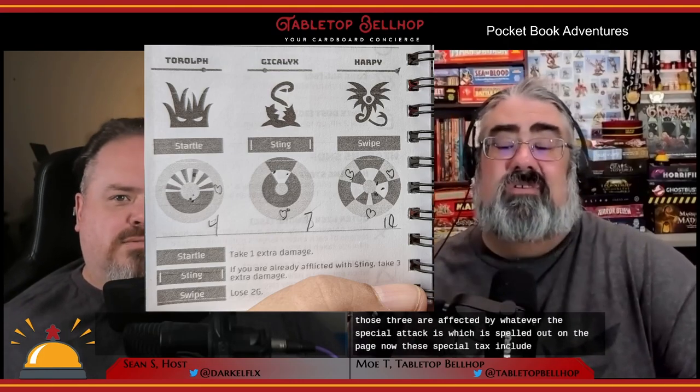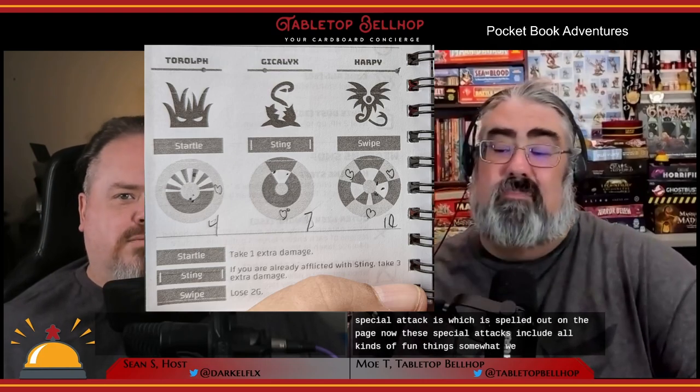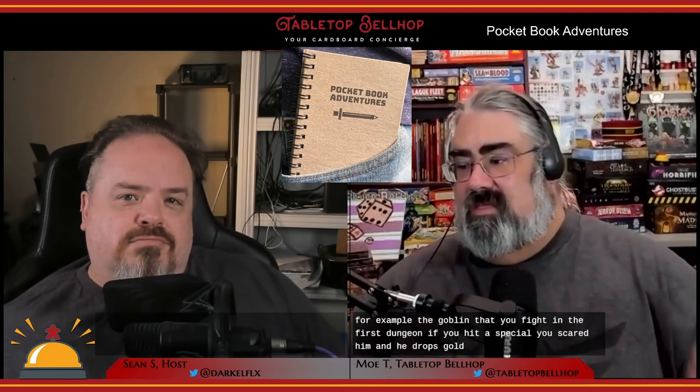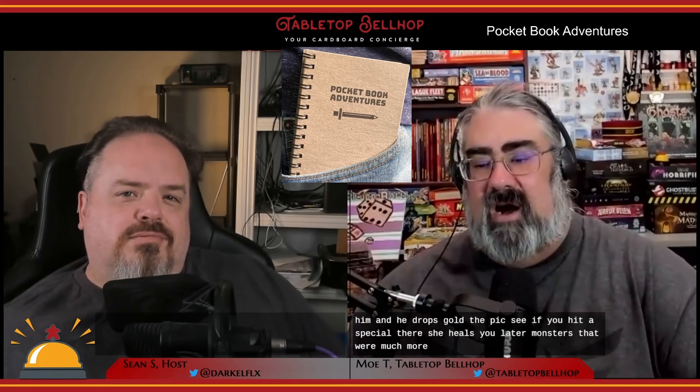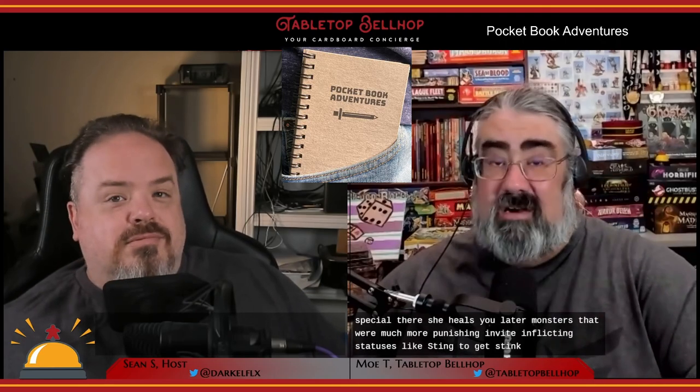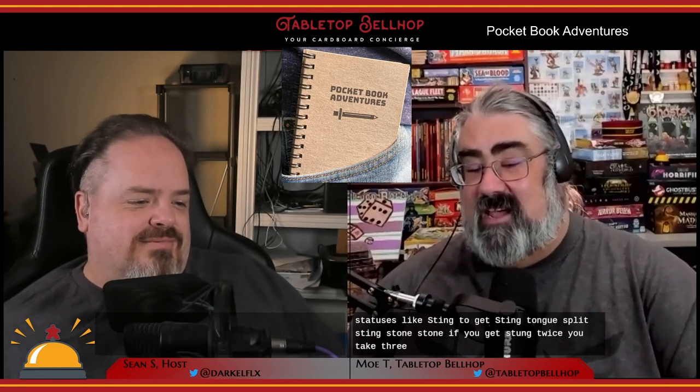These special attacks include all kinds of fun things, some of which are permanent until you use a remedy. Early monster abilities can even help you — the goblin in the first dungeon, if you hit a special, you scare him and he drops gold. The pixie, if you hit a special, she heals you. Later monsters are much more punishing, inflicting statuses like sting — get stung twice and you take three extra damage — and empty, which means you have no will to fight and won't heal yourself while moving around.